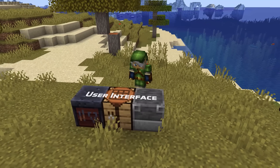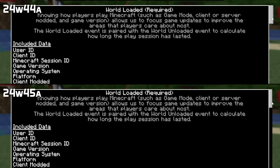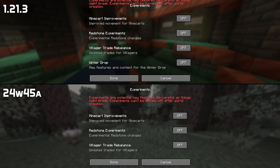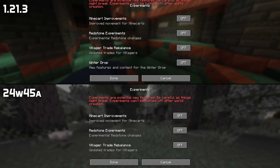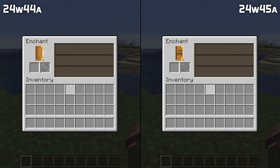User interface fixes in this version: the scroll bar in the telemetry data screen now has a proper background. The experiments screen no longer has text disappear off screen when viewed in certain window sizes. And the empty slots in the programmer art resource pack now show the old icons once again.